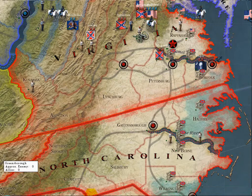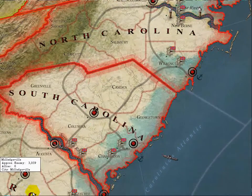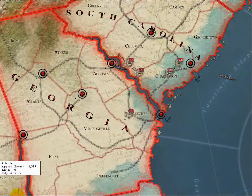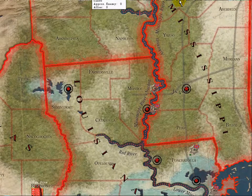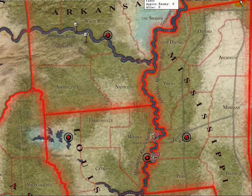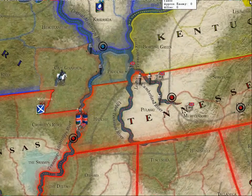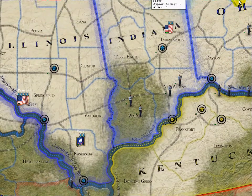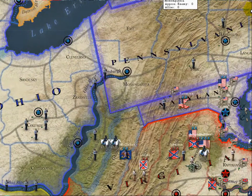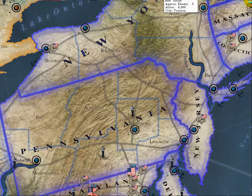A game of grand strategy, Forge of Freedom covers the entire Civil War. The map stretches from Maine to Florida, Texas to Minnesota. The game begins in 1861, and each turn represents one half month. The map is based on a period map drawn in 1860, combined with modern satellite imagery, and features details of terrain, forts, cities, railways, and navigable rivers.